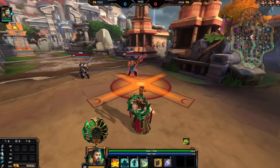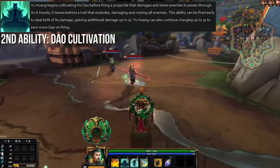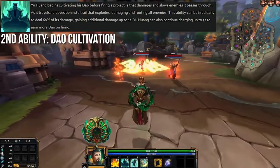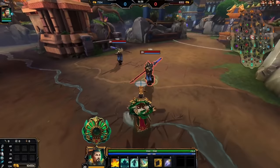Dao Cultivation is his second ability and this is where a lot of the Dao for your passive is actually going to come from. Yu Huang fires a narrow projectile that damages and slows enemies it hits before exploding in a wider area, dealing damage again and rooting enemies. The slow on the first hit usually guarantees you get the second hit and root. The ability can be fired early in the charge-up for reduced damage, much like Thoth's ultimate, but Yu Huang can also continue channeling beyond the 1 second required for full damage to gain up to 6 more Dao before firing — more charge doesn't do more damage or CC, just more Dao.